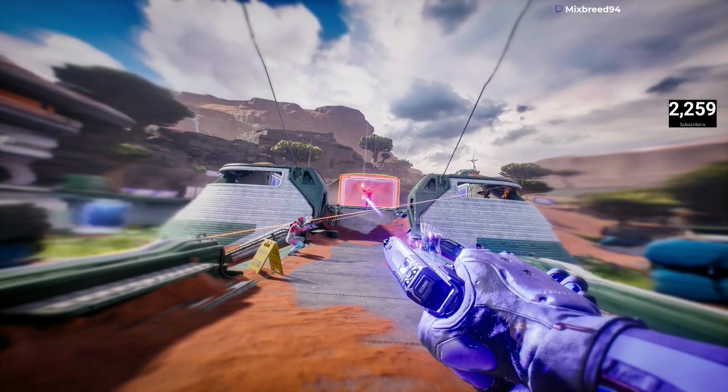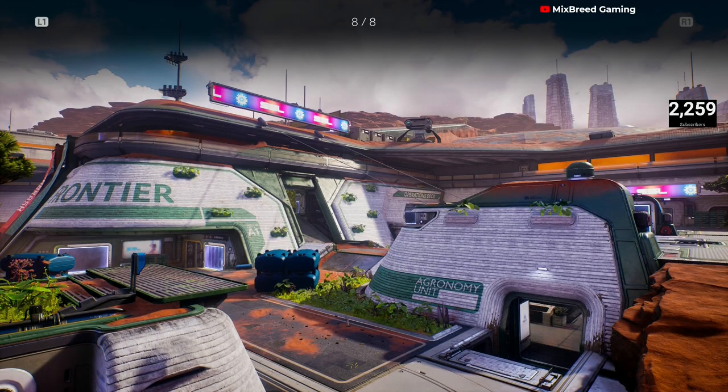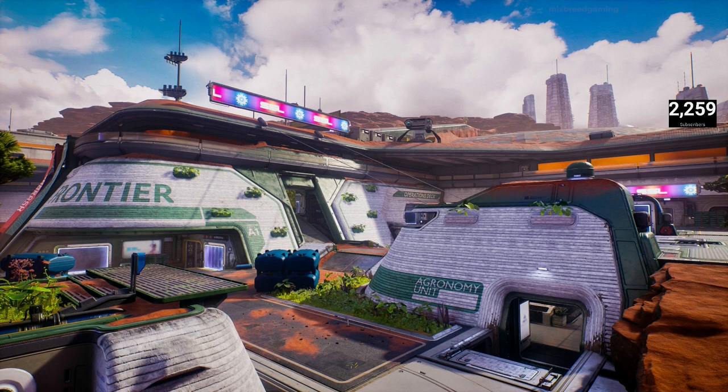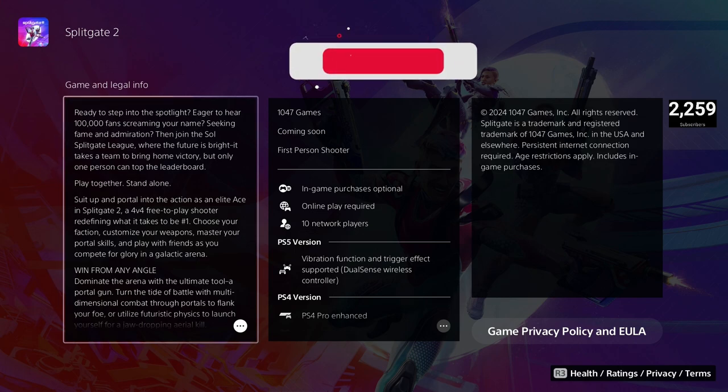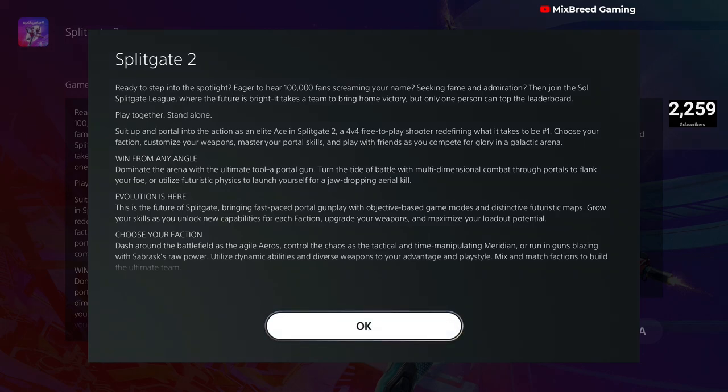Another pistol. That player is behind a shield over there. Another earthy — Elemental, that's what it says. This looks really good. Agronami unit. Operation deck. This is the frontier map. Ready to step into the spotlight? Eager to hear a hundred thousand fans screaming your name? Then join the Splitgate league, where it takes a team to bring home victory, but only one person can top the leaderboard. Play together, stand alone. Suit up and portal into action as an elite ace in Splitgate 2.